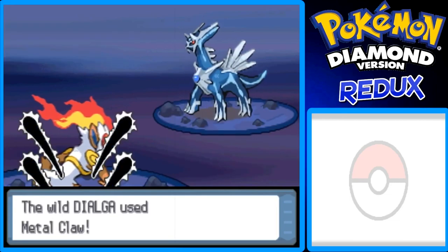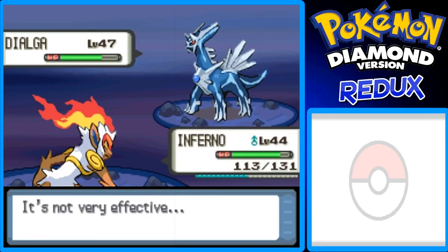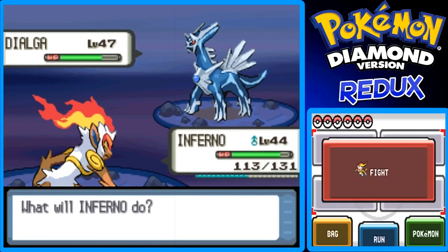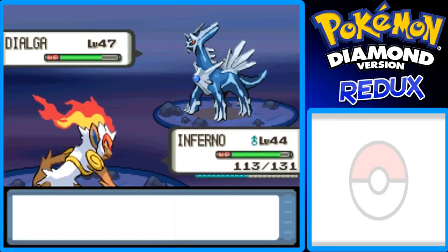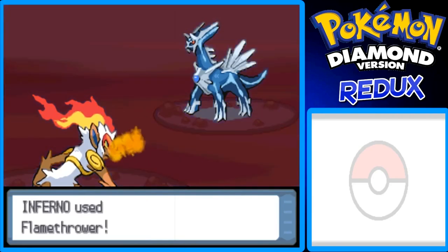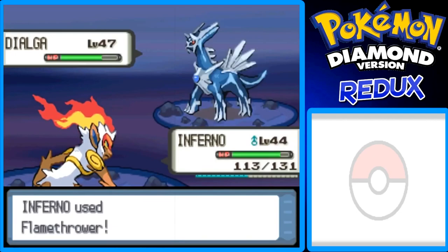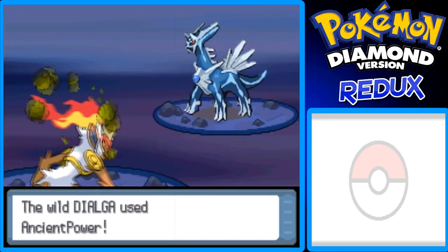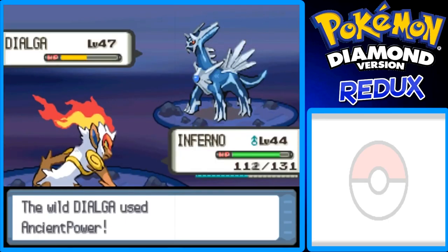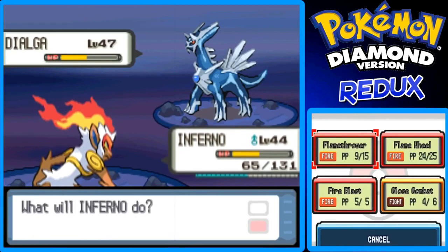Let's get its health down. Now there's this move called Roar of Time — that's a really powerful Dragon type move, I guess. I'm not really sure if it's Dragon type or Normal type. Just keep in mind and watch out for it because it's really powerful. This thing is level 47 so it's probably gonna be a lot higher than your party Pokémon. It used an attack — I think it'll be super effective... actually it's neutral because I'm half Fighting type half Fire.